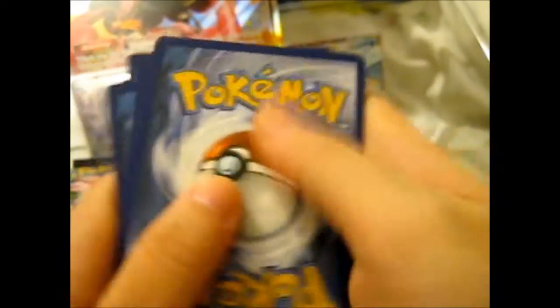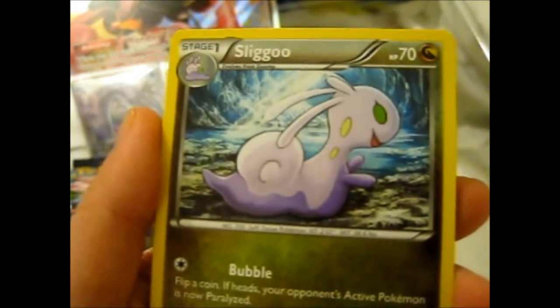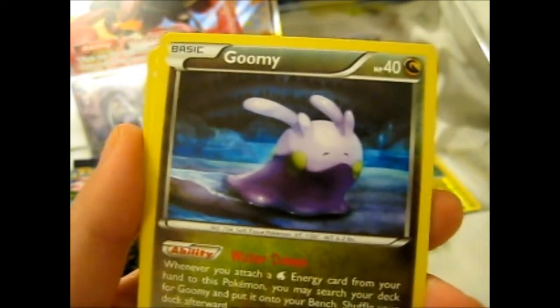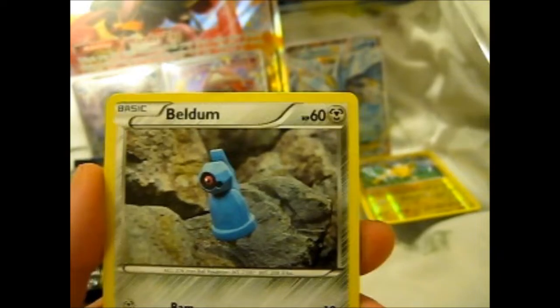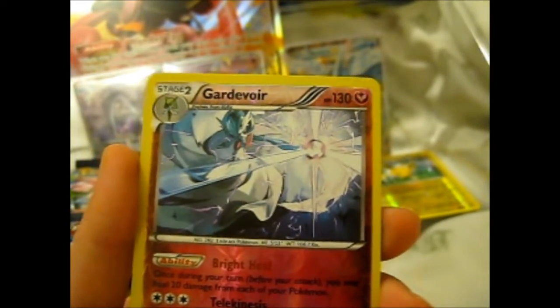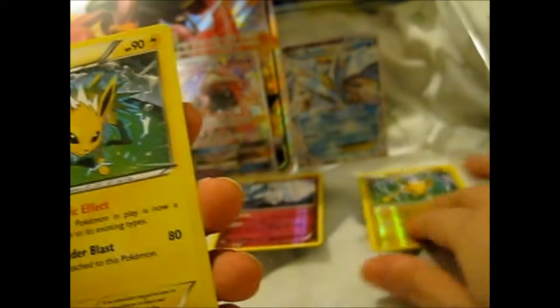Jolteon — I'll just slide that there. Cable Eyes, Flash Energy, Saleo, Meowth, Goomy, Beldum, Oddish, Mooncaring, and a reverse Gardevoir — that's rare too. Oh yay, we have a Jolteon! So we have the holo and the reverse holo. That's nice!